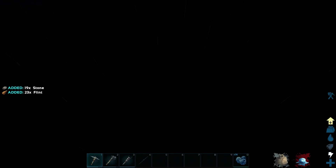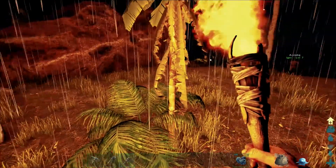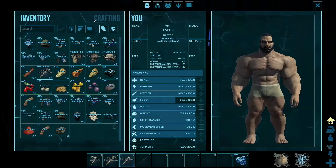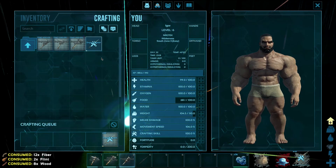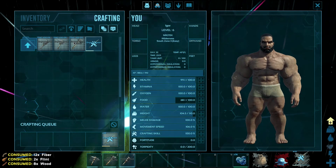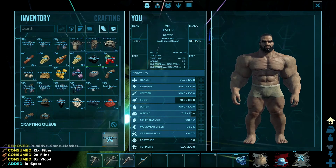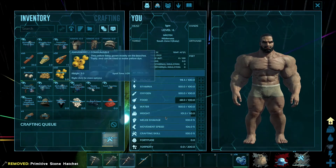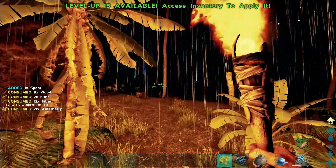Yeah sure, yes, whatever you say — it's essential to home building. I can't see a thing and I'm over-encumbered. I'm too fat to move. Let's get rid of some of these hats. I'm crafting 10 more spears. I'm dropping this and I'm eating these. Got a level — wait, what do I want to learn? Bola!